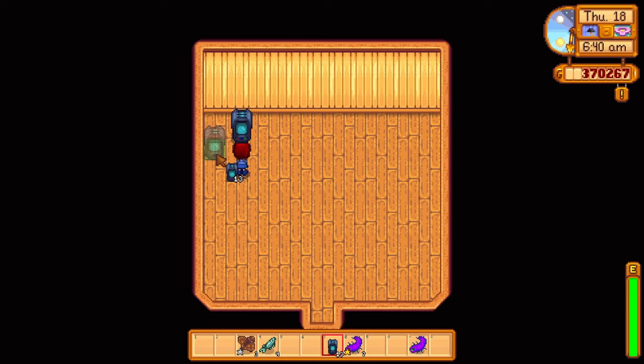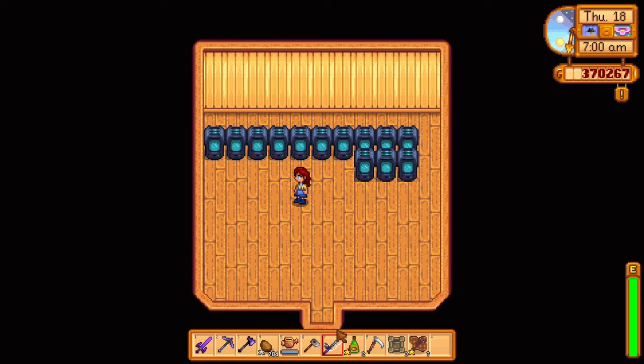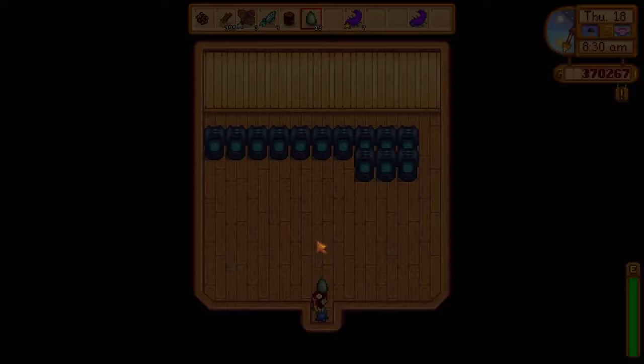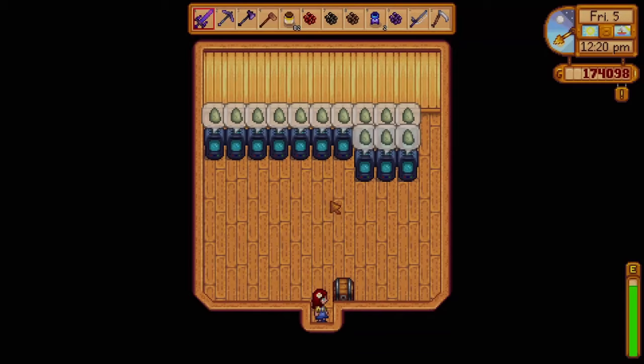To get iridium you're going to need staircases, but who has time to farm 99 stone just for a single staircase? And I'm sure no one wants to use all of their gold buying tons of stone. There is a way to get tons of staircases with almost no effort at all. All you need is a single jade and a crystallarium — you can trade a jade for a staircase at the desert trader on Sundays, and there is no limit to how many staircases you can purchase.